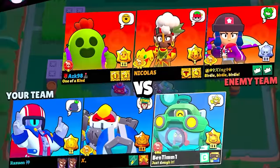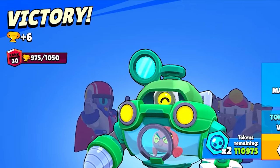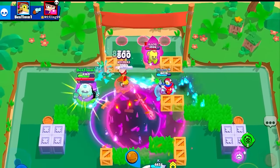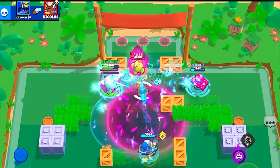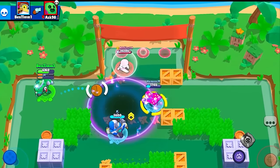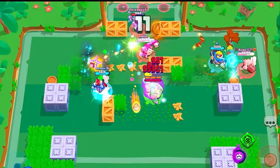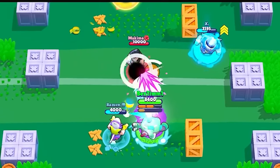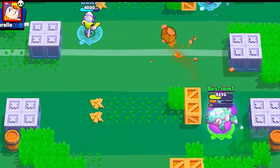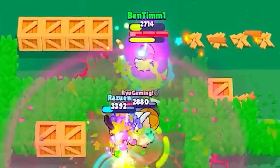Now it's time for Pearl. We had her at 975 trophies from a previous 1K push before hypercharge came out, and we just recently mastered her. Pearl is insane with her super already, but adding the speed boost and damage from the hypercharge helps get crazy goals. To be honest though, her hypercharge super effect is actually pretty useless — it like never deals damage to anyone, so her hypercharge helps but not as much compared to some other brawlers.